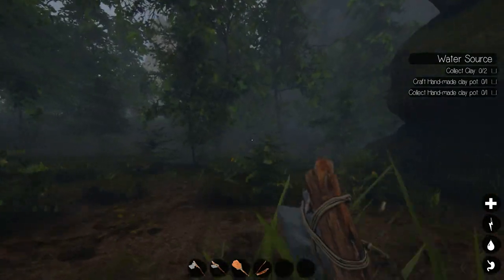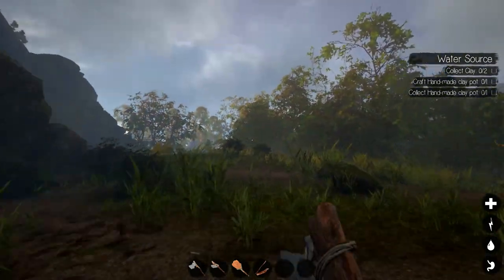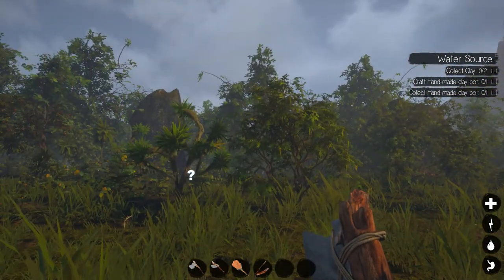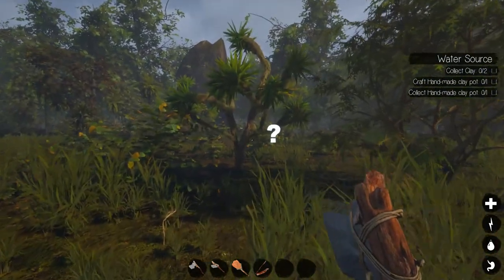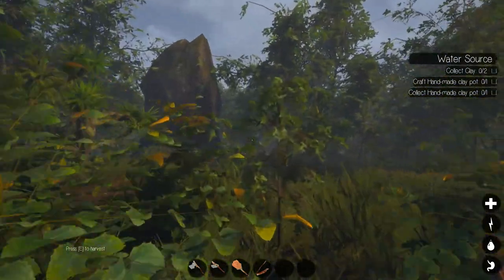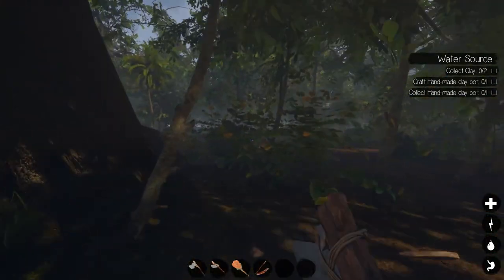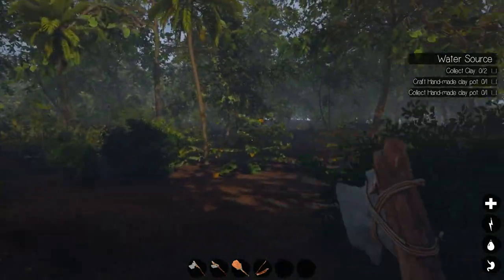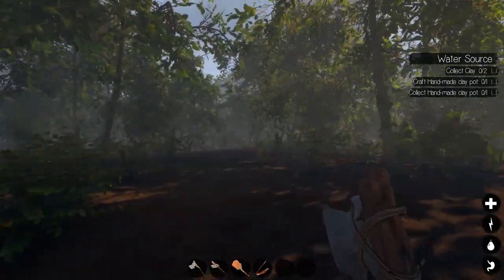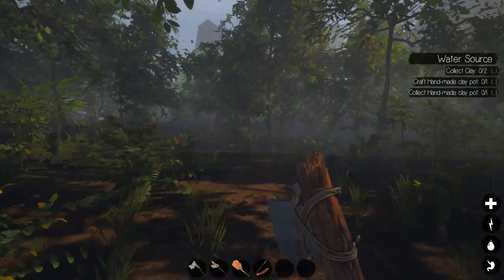I think I'm in the wrong spot. It was the other way. I'll run around and try to find it — I haven't found it yet. This island is deceptively large. I think it might actually be this way somewhere. I have no idea — I could have sworn there was a river right nearby and you follow the river to a waterfall.